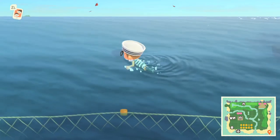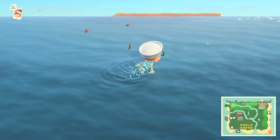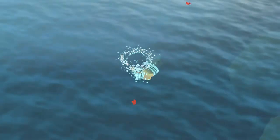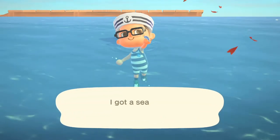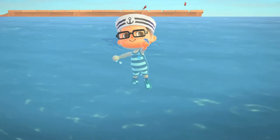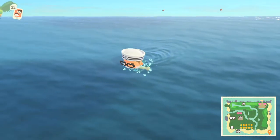There are different times — just like with regular fish — and different months and seasons when these creatures will appear, depending on what hemisphere your island is in. There are different shadow sizes underwater: small, medium, and large. Some of them move and some of them don't, and some of them run.